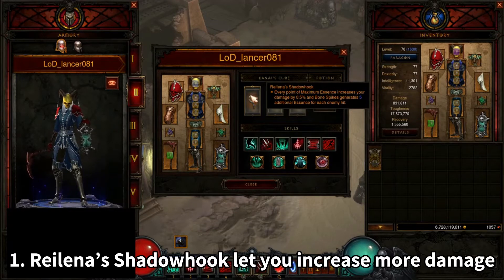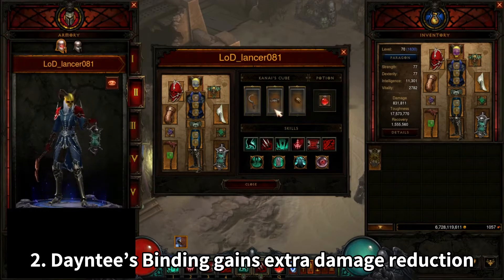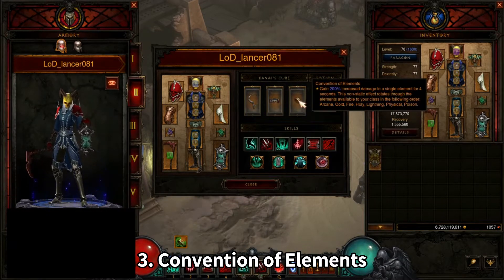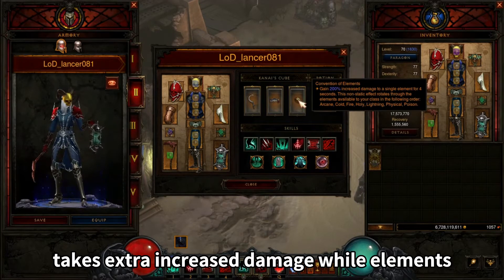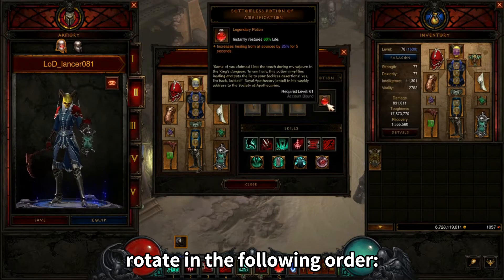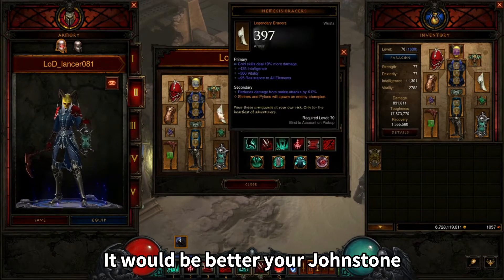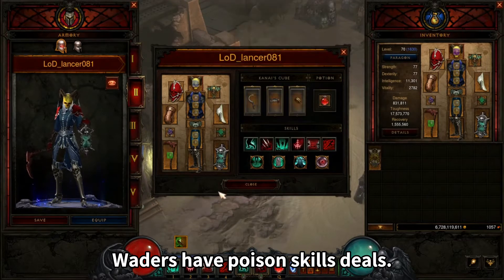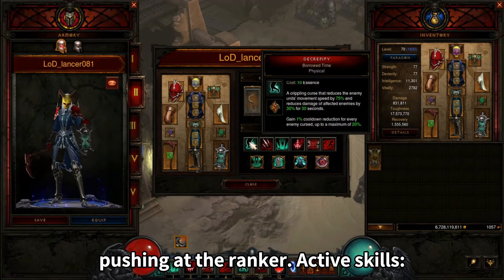In the Kanai's Cube: First, Lornelle's Sunstone lets you increase more damage depending on maximum essence. Dayntee's Binding gains extra damage reduction while enemies are afflicted by any curse of your Necromancer. Convention of Elements takes extra increased damage while elements rotate in the order: Cold, Fire, Holy, Lightning, Physical, and Poison. It would be better if your Johnstone, Nemesis Bracers, and Swampland Waders have a Poison skill deal. It is essential for Greater Rift pushing at high ranks.